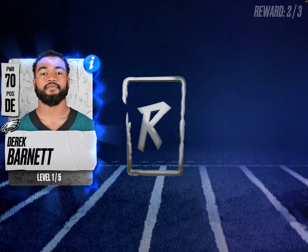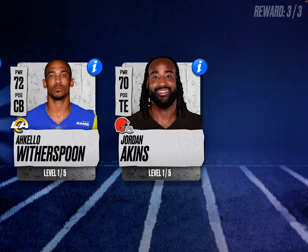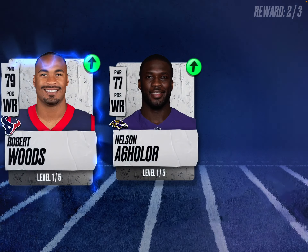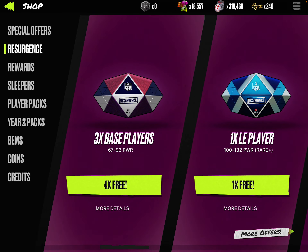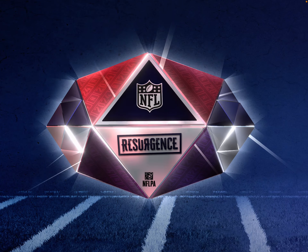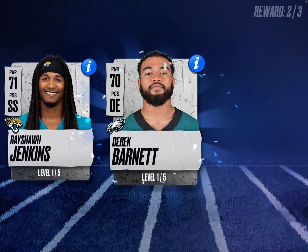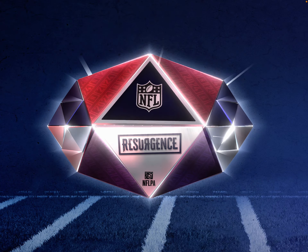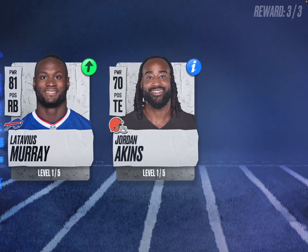Derek Barnett — I already have his blueprint. Akello Witherspoon and Jordan Akins again. Robert Woods, Nelson Aguilar, and Joe Flacco who does not have a picture. Rayshon Jenkins, Derek Barnett again, Nelson Aguilar. Three more — Robert Woods, Octavius Murray, Jordan Akins.